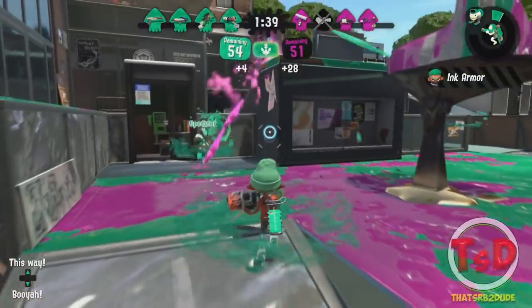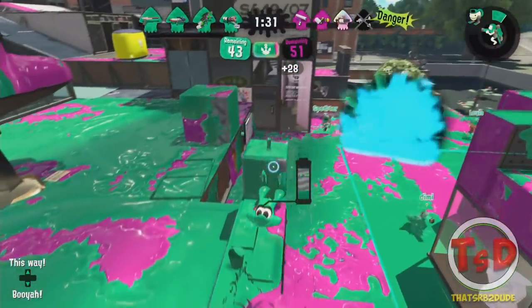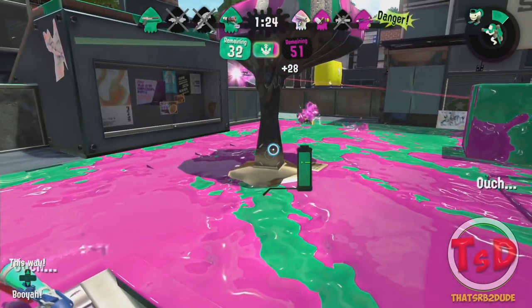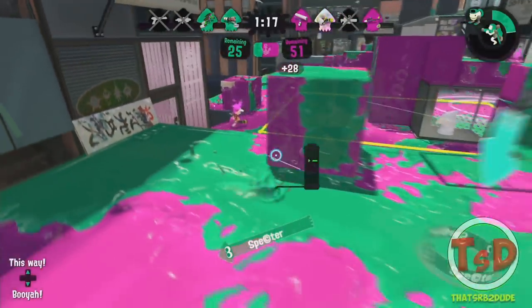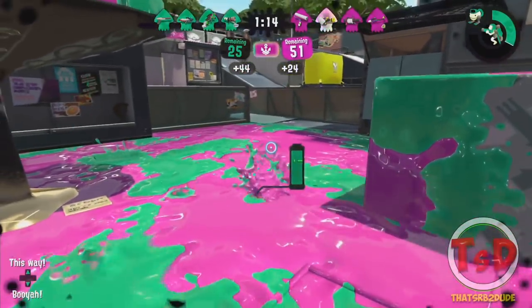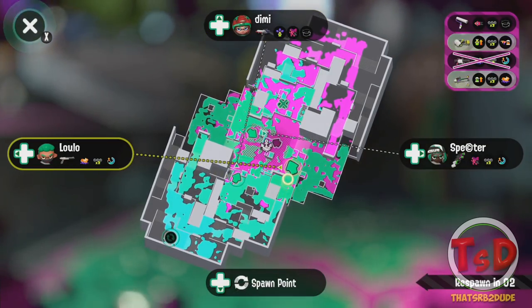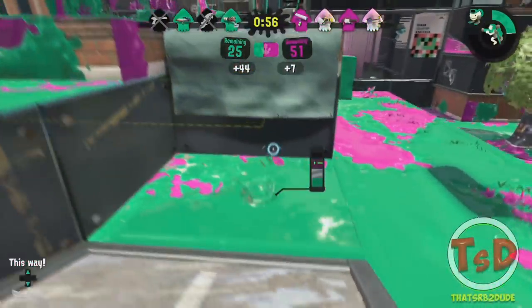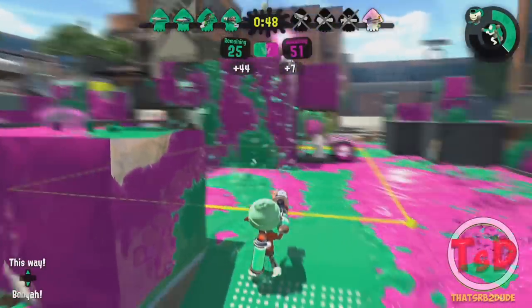Some people ask: why do competitive teams always use the same variant of a weapon? It's simply because that's the team's composition — the composition that works for them. There are also meta considerations. The Tenta-tek Splattershot is definitely meta, mainly because of its utility: a splat bomb and an ink chair. Competitive teams usually look at others doing well and tend to use the same strategies, or build their own strategies on top. That is just how competitive games roll — you have one really good strategy that teams adopt and build on.